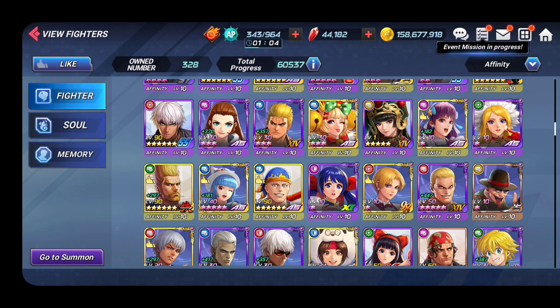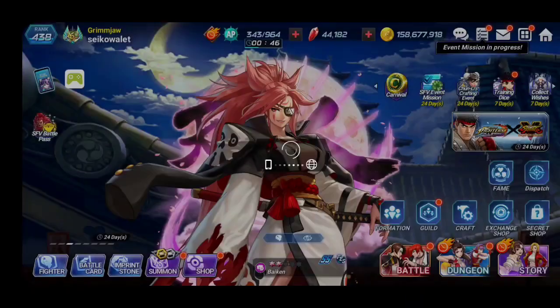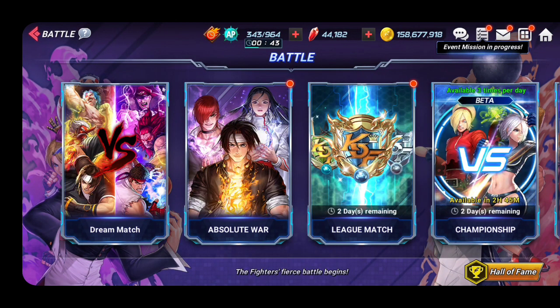To recap: do your soul quest on easy, hard, and expert for one-time rubies. Clear all of the events. Once you've used up all those resources, do your dailies every day, your weeklies, your advent dungeon, chapter fight, and league match. Also do absolute war, chapter fight, and the 30-ruby ad every day — do all of the ads every day and you'll accumulate lots of rubies before you know it.